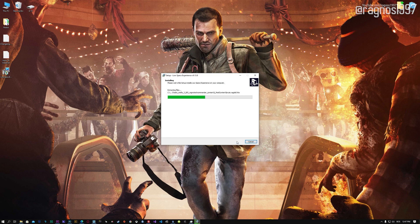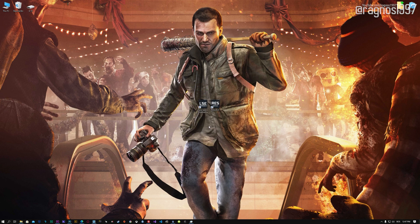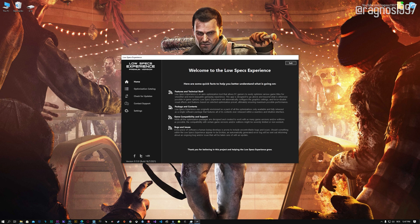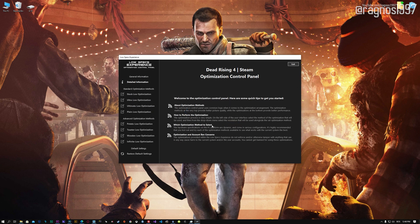Start the installation process for the Low Specs Experience. Once it's done, start it from the newly created Desktop shortcut and select the optimization catalog. From this drop-down menu, select Dead Rising 4 and then press Load the Optimization Package. Low Specs Experience will now automatically check if the game version currently installed is supported by this optimization. If it is, press OK and the optimization control panel will load.